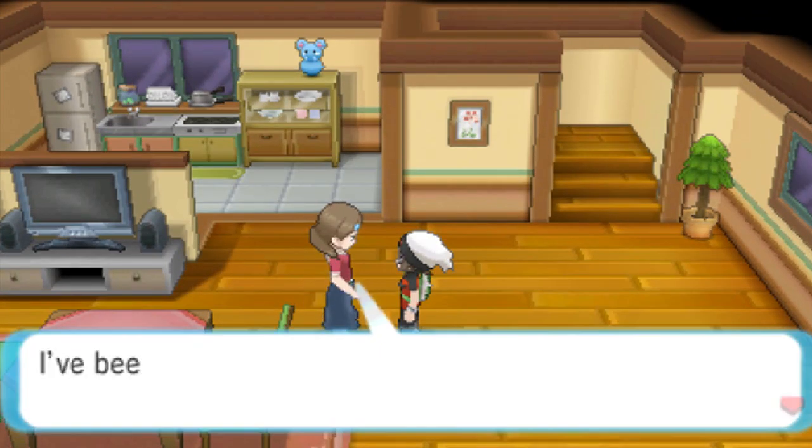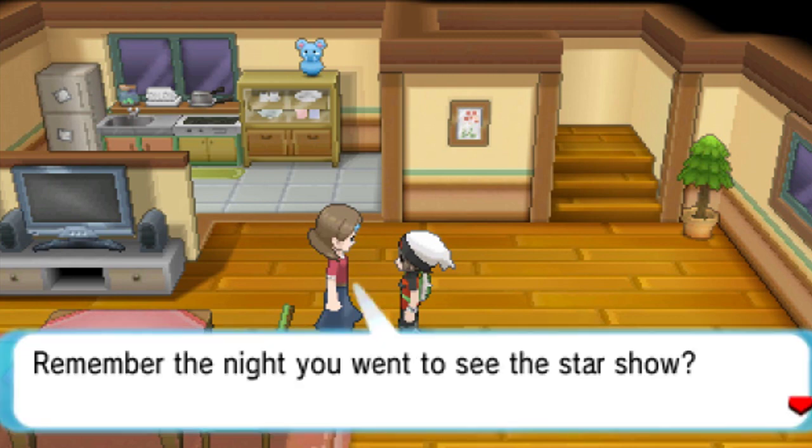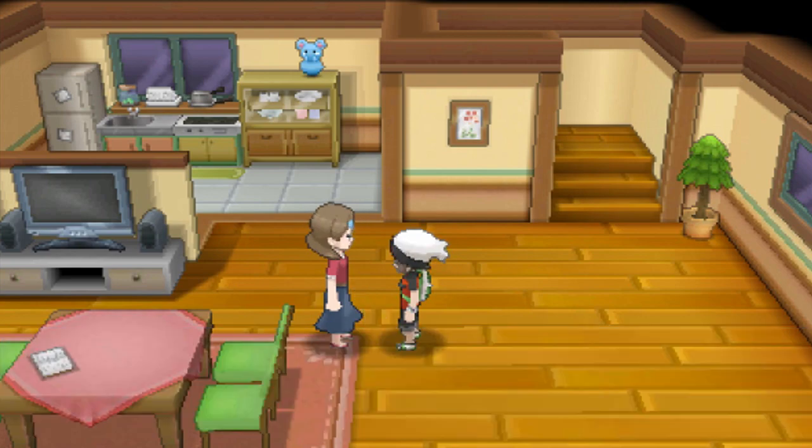Last but not least, to get the Latiosite or Latiasite — depending on which version you're playing — all you have to do is talk to your mom, and she'll tell you about how she saw it sparkling on the ground and will just give you the Latiosite or Latiasite.